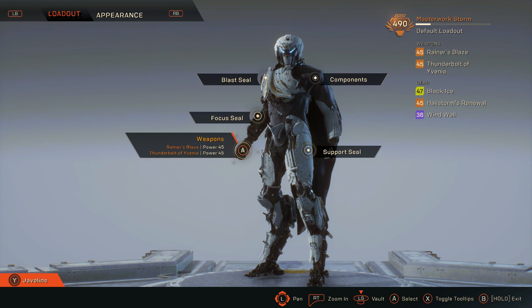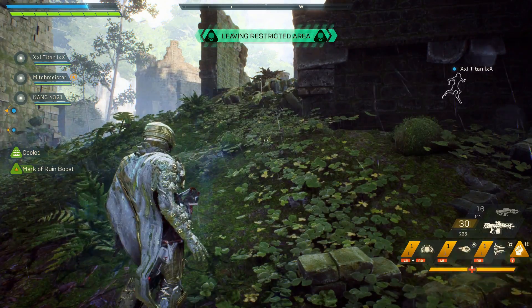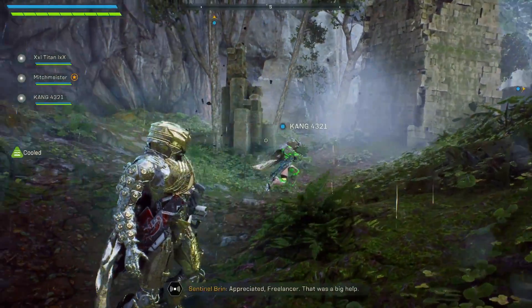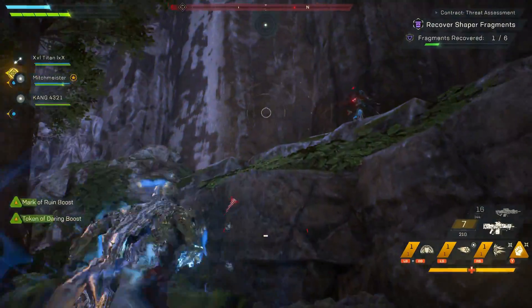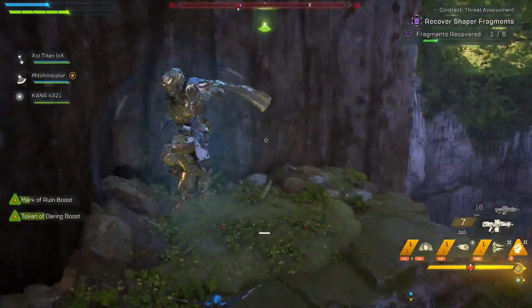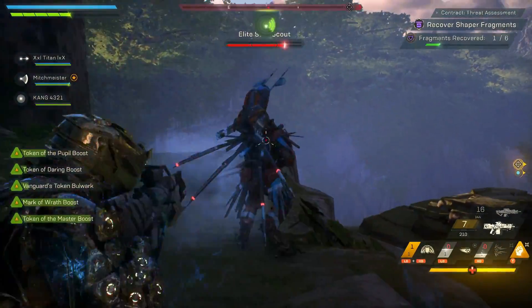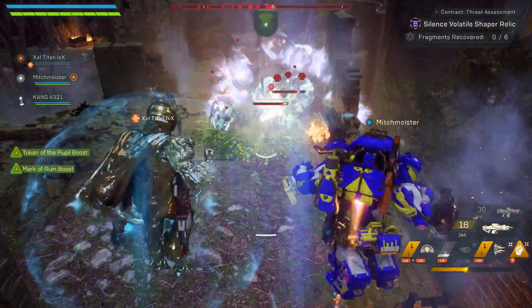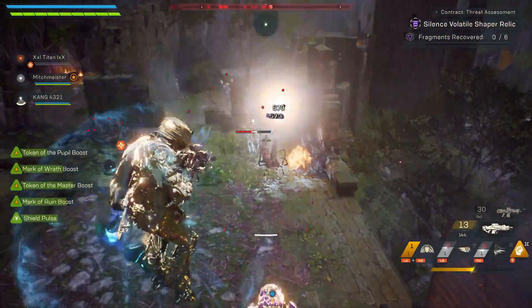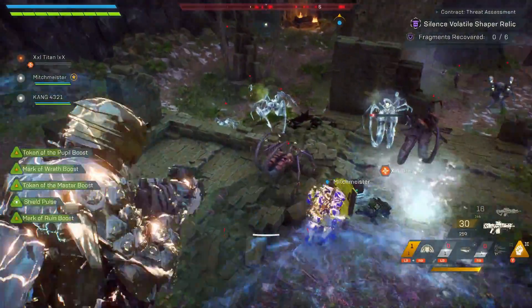Alright, that's enough about builds. Let's get into the gameplay so I can show you what this build can really do. We're going to go over all the points of this build starting with the Hailstorm–Black Ice combo versus shields. You're going to see in this clip that it melts Elite Shields like it's nobody's business. All this was recorded on Grand Master 2. I use Hailstorm's Renewal to freeze them first and then hit them with Black Ice after — you'll see just how far this chain can go.